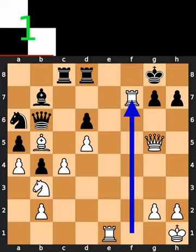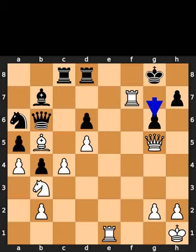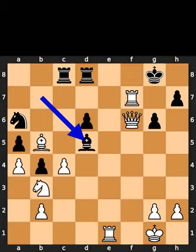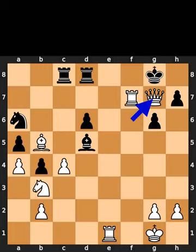White takes the pawn on f7 using the rook. Black plays pawn to g6. White plays queen to f6. Black plays queen to g1, check. White takes the queen on g1 using the king. Black takes the pawn on d5 using the bishop. White plays queen to g7, checkmate.